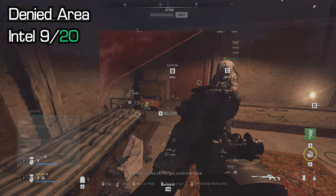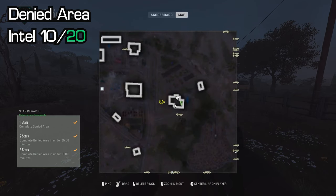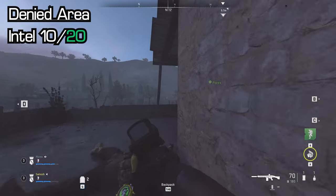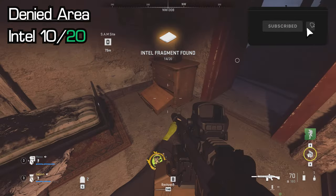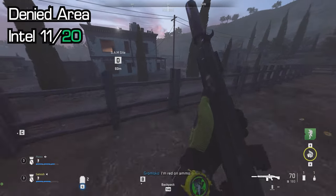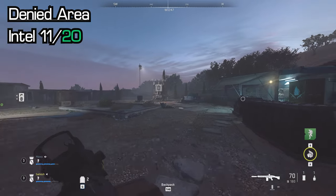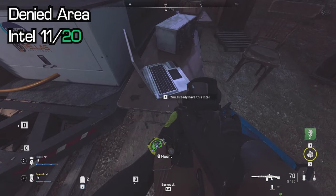Now we're at SAM Site D — we'll go D, B, then C as that's the order you'll do them heading toward the extract. The first one is a Z-shaped building just to the right of the structures. Go up to the second floor and just to the right of the door there is a cupboard — the intel is on the sticking-out shelf. Then head to the actual SAM site itself. Right behind the SAM turret you'll see a generator and a fuel tank — on that laptop there is your next piece of intel.